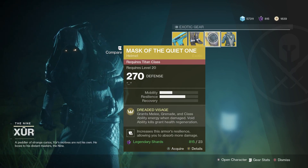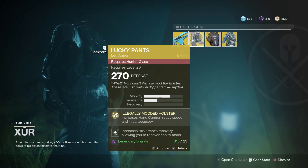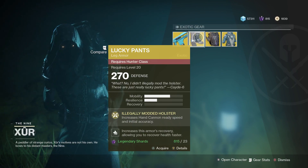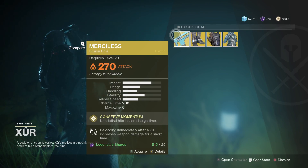We're going to focus on class abilities in general, void mostly. And then we have the Lucky Pants, which work on the hand cannon attributes and also increase recovery. And the Merciless is a very well-known fusion rifle in the game, preferred for most people on the raid, especially for dogs.